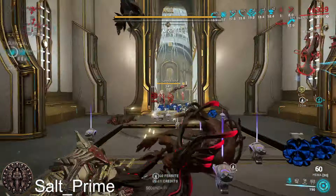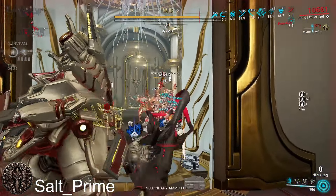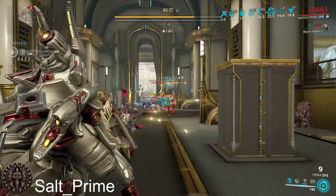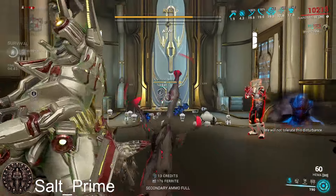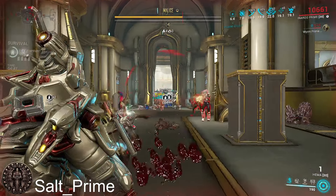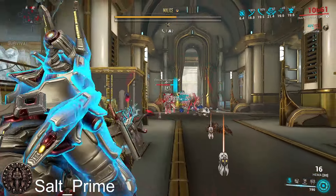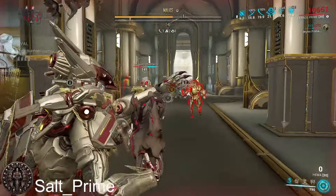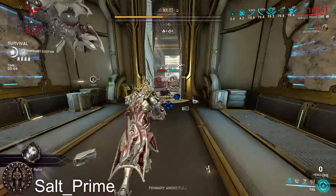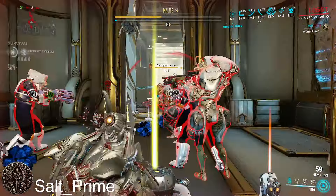This weapon won't be great against the Acolyte — probably average to below average as assault rifles go, since it's a status rifle rather than a crit rifle. The Acolyte is going to try to put the mag bubble on me and make me down myself with the health-drain reload, so I need to be aware of that. Let me get closer to bait him into placing it so I know when it's on me.